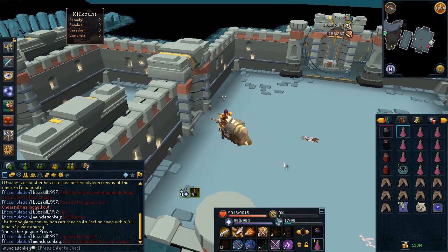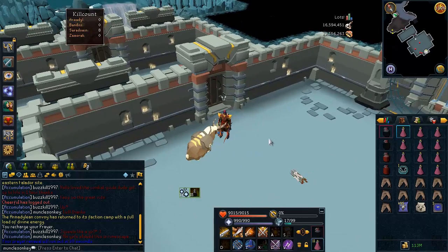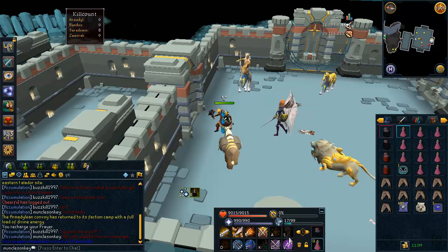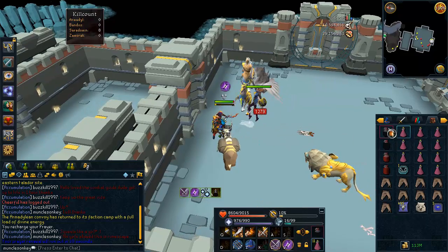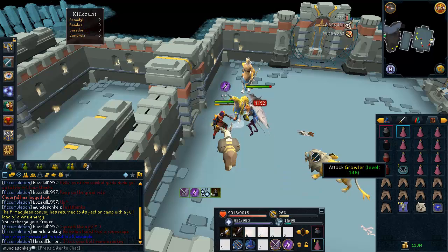I'm back in the Cerrodomen encampment boss room. We are about to start the solo Cerrodomen kill with melee. Just before she spawns, make sure everything is correct — make sure you are potted up and your Vampirism Scrimshaw and Vampirism Aura are activated.